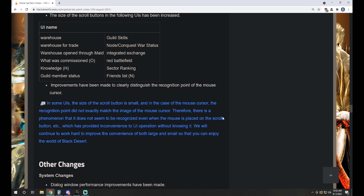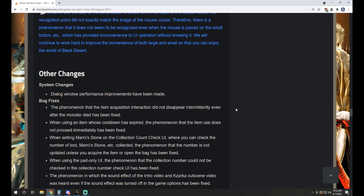A dev note on some of the UI stuff: in some UIs the size of the scroll button is small, and in the case of the mouse cursor, the recognition point did not exactly match the image of the mouse cursor. There was a phenomenon where it did not seem to be recognized when the mouse was placed on the scroll button, which provided inconvenience to UI operation. They'll continue to work hard to improve the convenience of both large and small details so you can enjoy Black Desert.